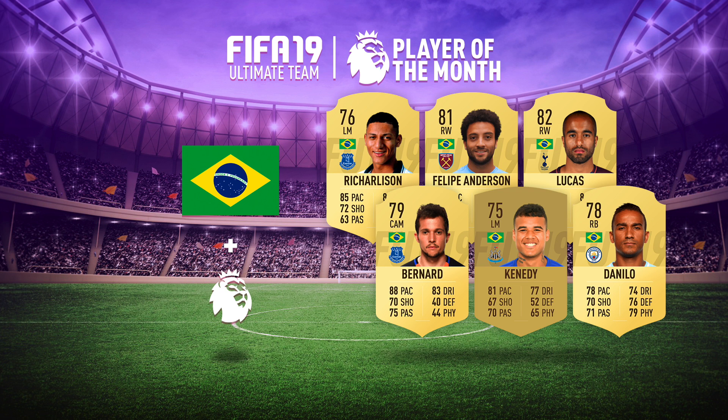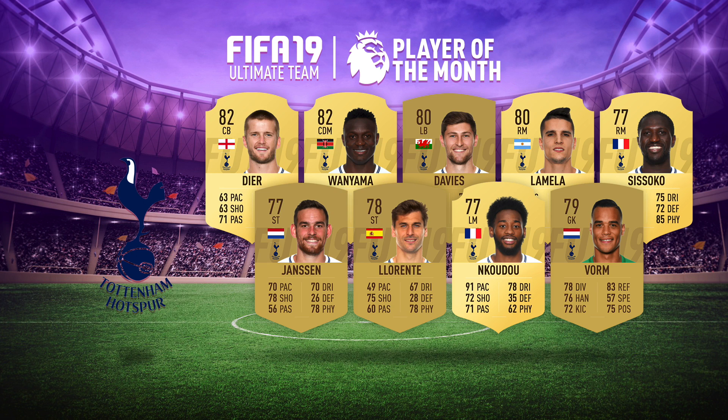His current team is Tottenham. Obviously you won't be submitting Harry Kane, Dele Alli, Eriksen, Heung-min Son, Alderweireld, or Davinson Sanchez — probably not either. Vertonghen, Lloris — there are probably a couple of others that are expensive, but the rest of them might be used for SBCs.